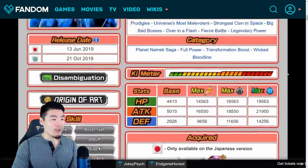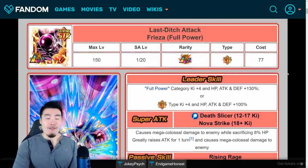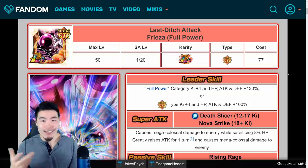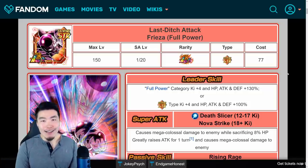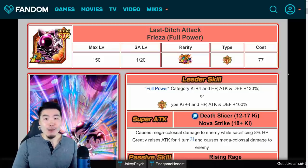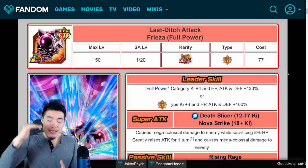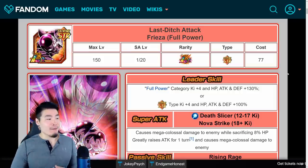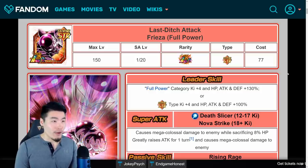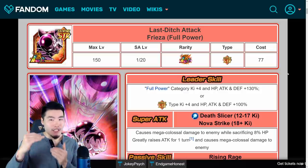That's really all you need to know about this unit. He is a very good unit — as all summonable LRs are, even the ones people like to hate on like LR Trunks, LR Mighty Mask, LR Bardock. They're all good units, it's just some are better than others. When you compare this guy to Kale and Caulifla, or Goku and Frieza, or Gohan and Goten, he doesn't quite match up.